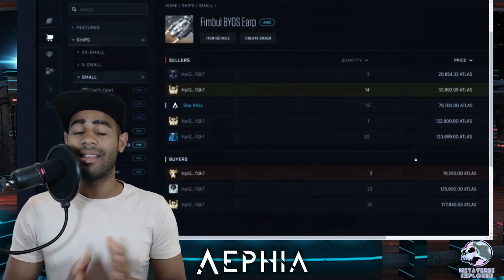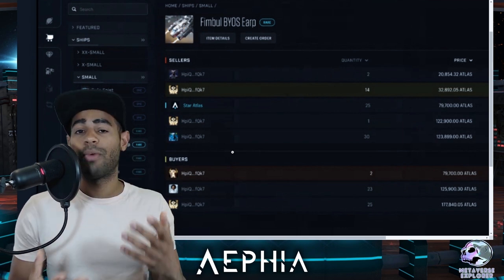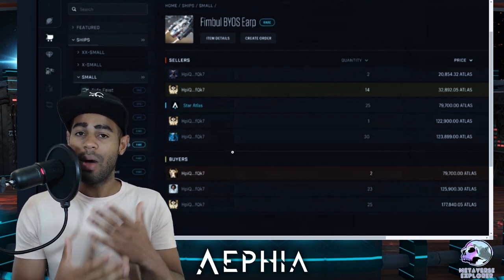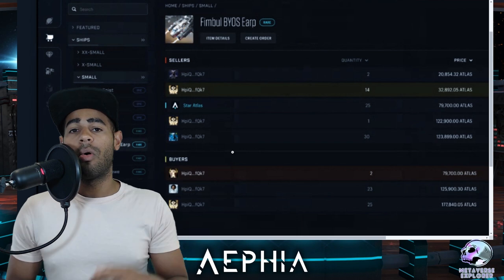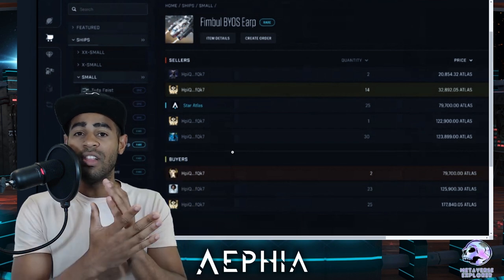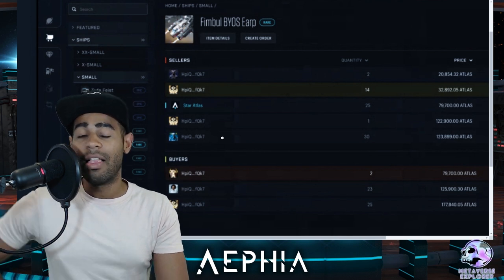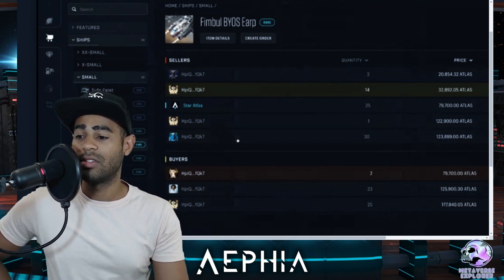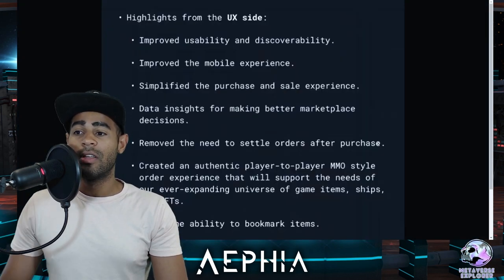Unfortunately, I don't know how bots are going to work. If you're trying to buy a ship right now, bots always try to outbid you — you put 1,000 ATLAS, the bot puts 1,005. You have to cancel your order, raise your bid, and keep going up until the bot isn't programmed to outbid you. It's super annoying. Hopefully they can put a name to the bot so we know it's a bot and can avoid it — normal people should be making these transactions, not bots.